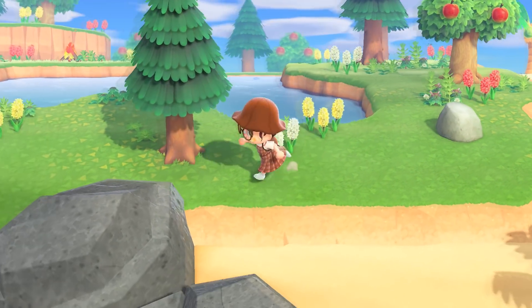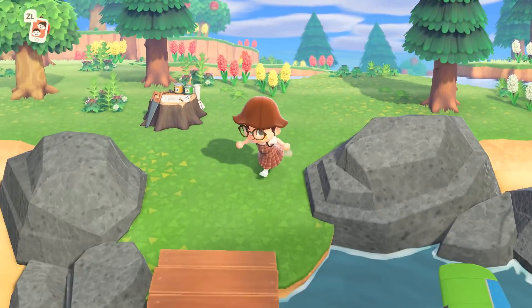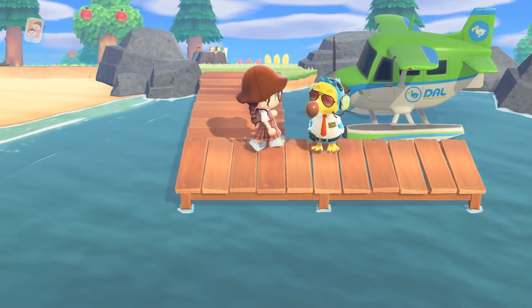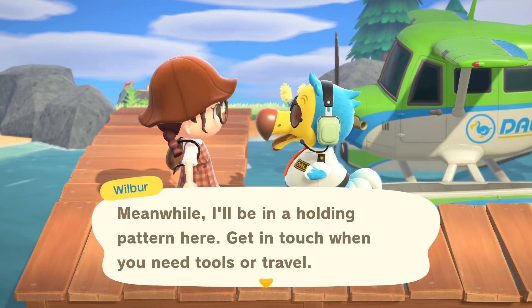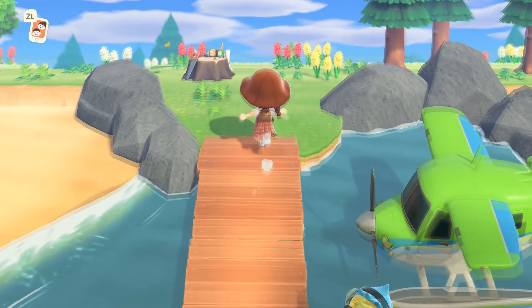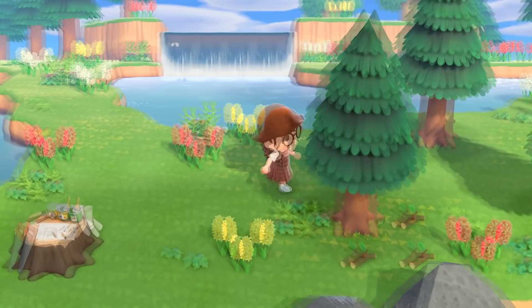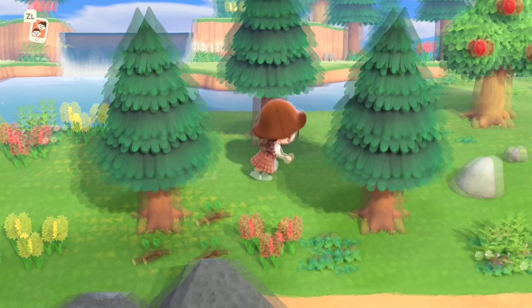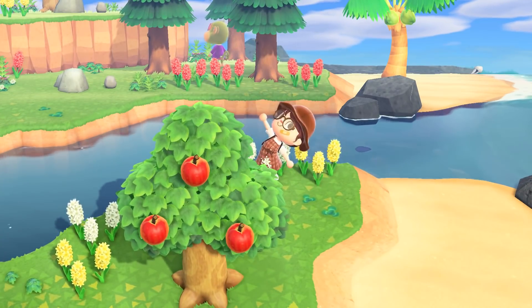We're not going to take Alfonso today — back on track! We're about one-third of the way through the tickets now, around island nine, ten, eleven. It's not looking too promising. We've run into a couple of nice villagers, and then there's Elise — I think that's her name. I'm not the biggest fan of the monkeys; there are a couple of cute ones.